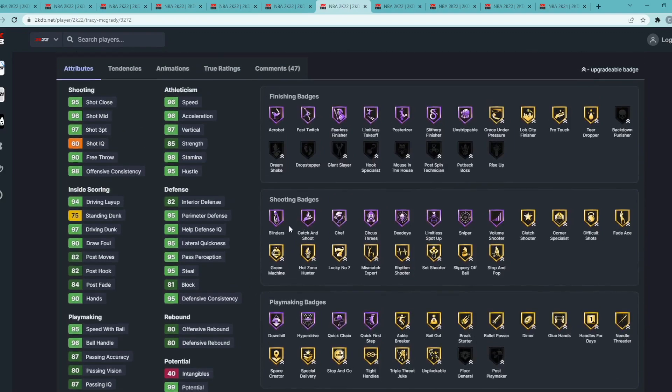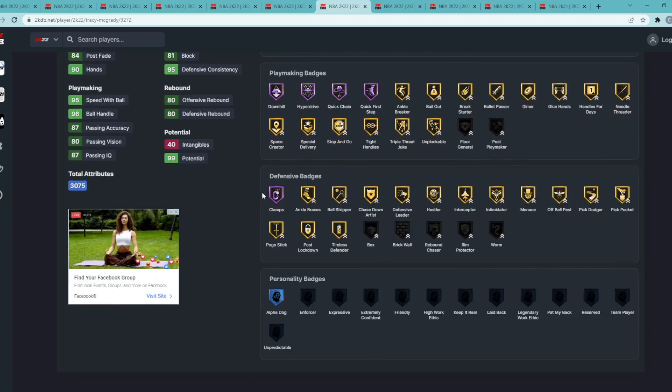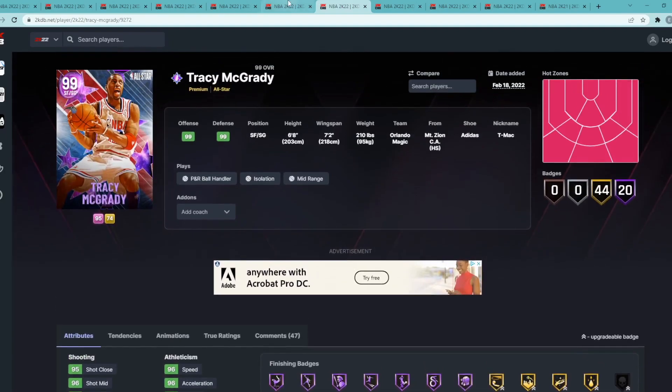Tracy McGrady's shooting badges are really good — Hall of Fame Blinders, Catch and Shoot, Chef, Dead Eye, Limitless Spot Up, and Sniper. He has Hall of Fame Quick First Step, Quick Chain, Hyperdrive, and Downhill. Hall of Fame Clamps and all the rest you'd want on gold. Tracy McGrady is still a very good small forward and the seventh best in my opinion.